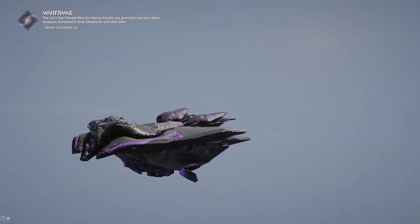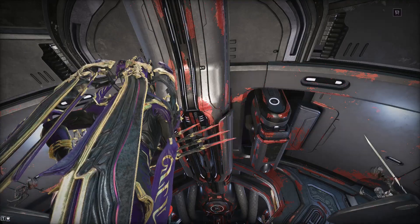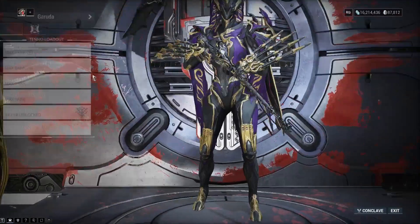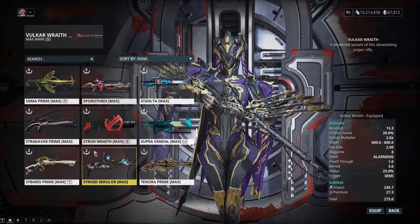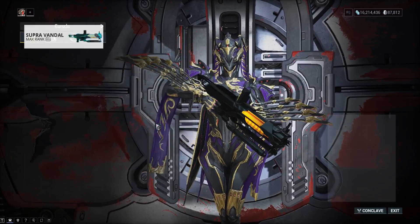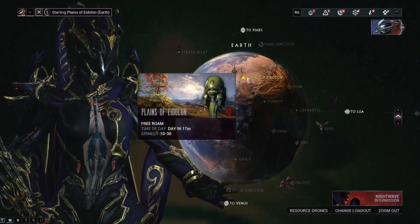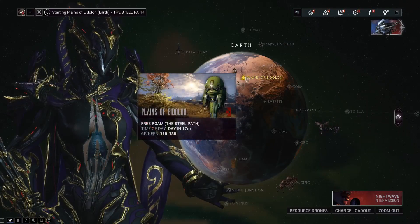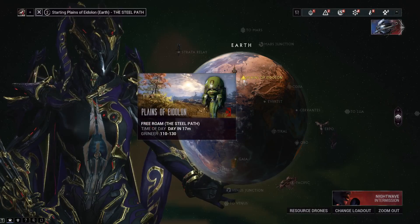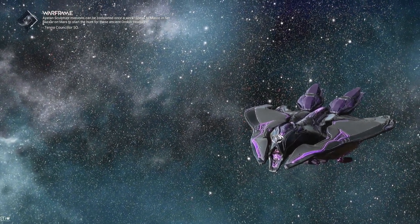Now we're going to show the other method, which involves using a gun with no mods on it — or you can go into the Steel Path if you don't want to remove mods from your build. Enemies on the Steel Path take more bullets to kill. In normal mode, you'll basically need an unmodded weapon to avoid one-shotting them, especially when you need seven consecutive headshots. You might as well just throw on Steel Path; enemies will usually take more than seven bullets from an assault rifle. You can also equip an Extinguished Dragon Key to reduce your damage if you don't have access to the Steel Path.